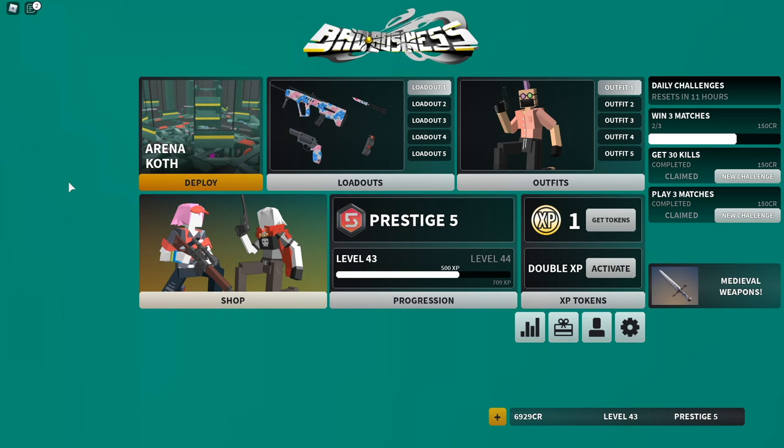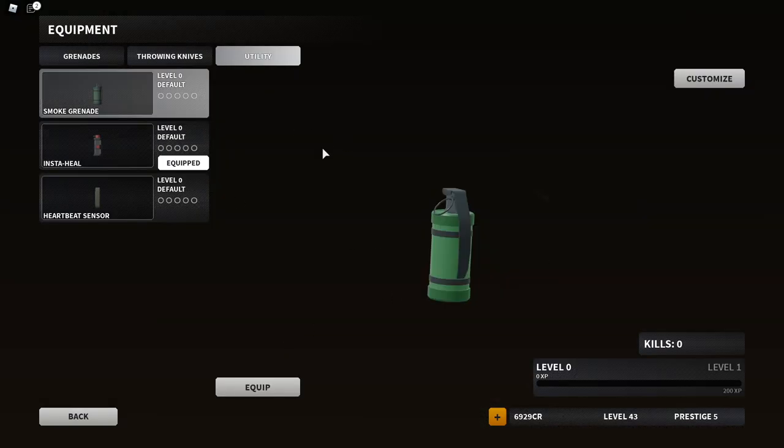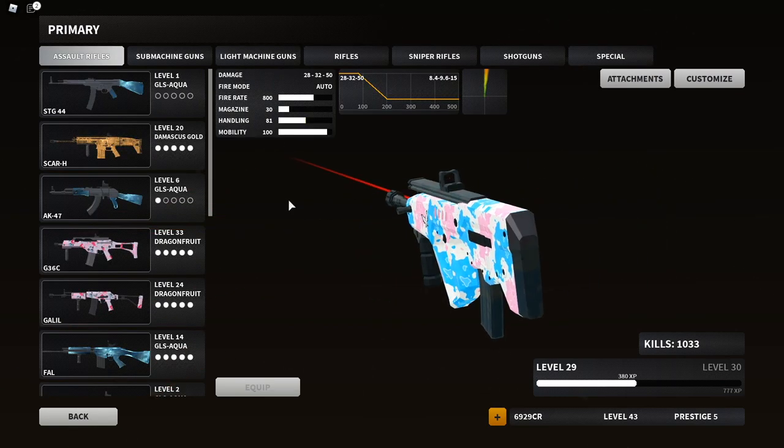What's going on guys, it's Lekton here. Today I found a pretty aggressive loadout — with the new update we got the insta heal and the smoke grenade. I'm going to be using the insta heal in this very aggressive loadout because it essentially gives you like two lives, and if you're playing very aggressively you'll probably need it a lot. I'm also gonna be using the TAR-21.